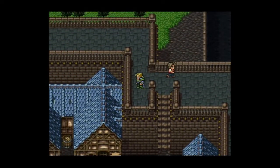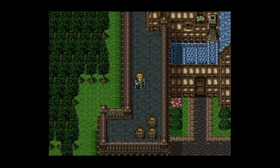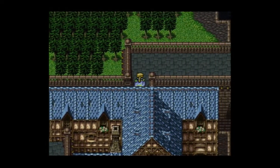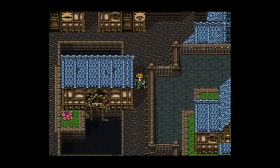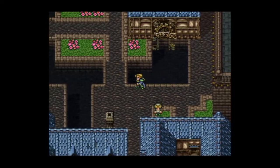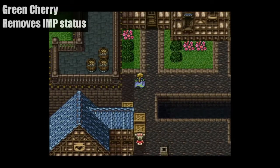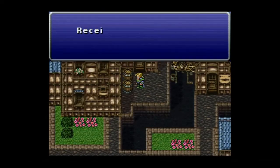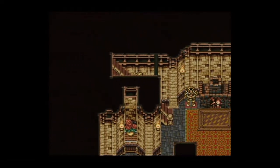Before heading out, we're going to do a little more exploring in South Figaro because there are some hidden treasures we haven't fully looked at yet. Remember to check any barrel you get a chance to look at — there's probably going to be some sort of item. One you find here is called green cherry, which lets you cure the imp status effect. You'll also see phoenix downs, tonics, tinctures, and potions.